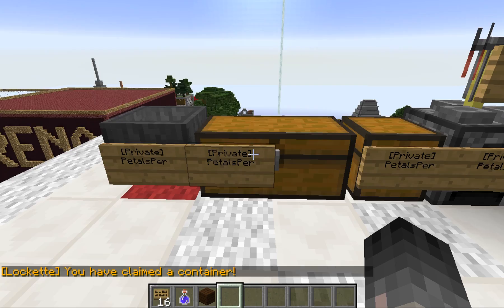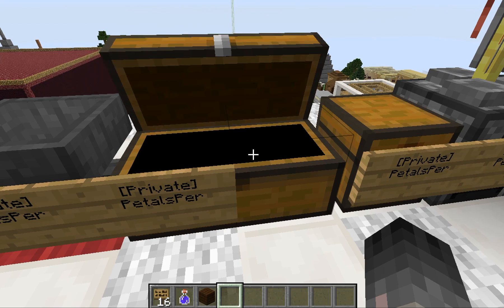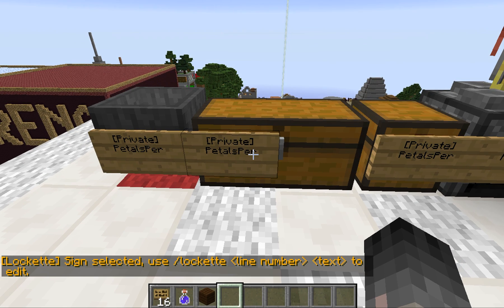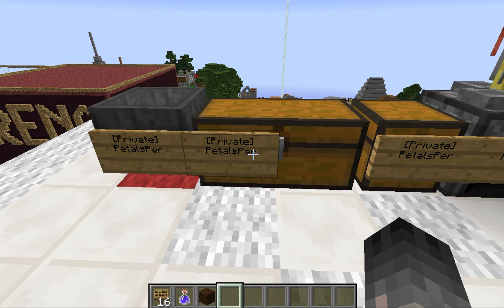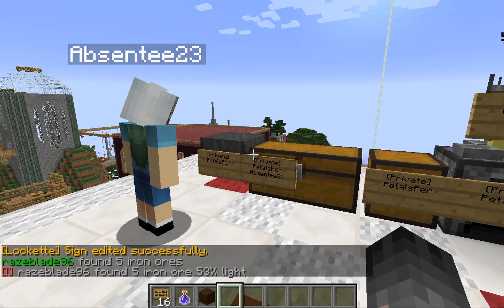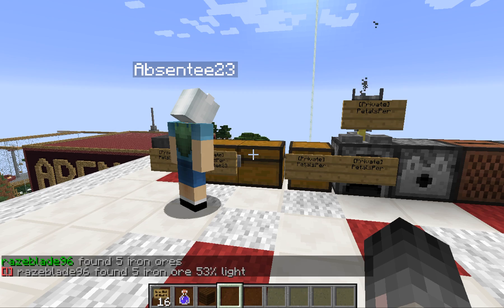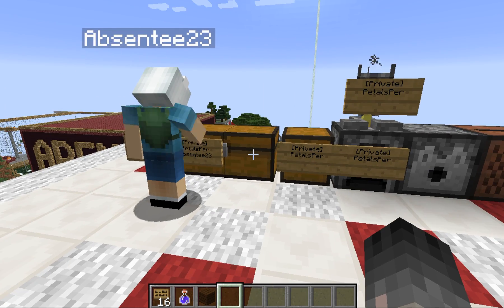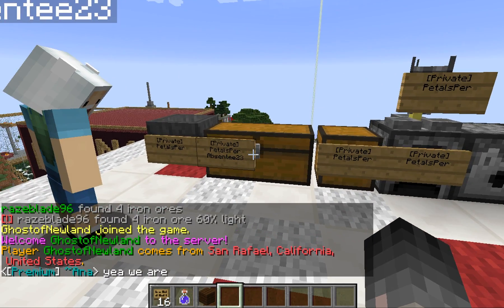If you want to add more users to your sign — say you want to let your friends have access to your items — you're going to right click on this sign and do slash lock, then the line number, which in this case is three, and add the player name to your chest. When you've added a player to your private sign, they cannot break it. They can open it but they can't break it. I can break this and remove the sign, but unless you're the person who made it, you're not going to be able to break the sign.